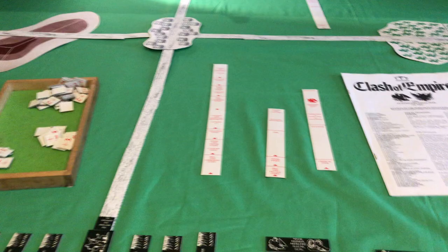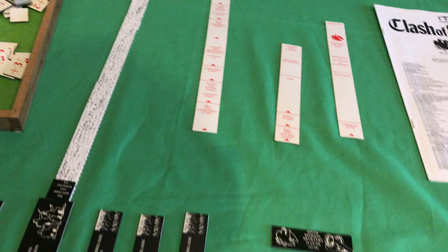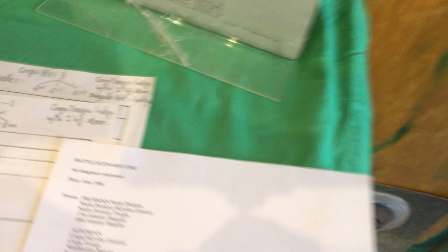My battery's low, so this might just suddenly cut out — apologies if it does. So I just wanted to get to really what the game's about. You have these impulse chips. At the beginning you send orders. The Prussians have a headquarters, two divisions, and then the brigades. The Austrians have a headquarters and then separate brigades.